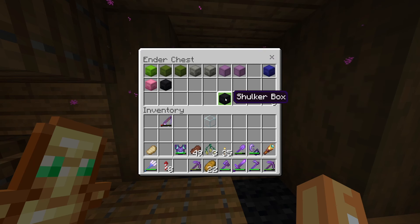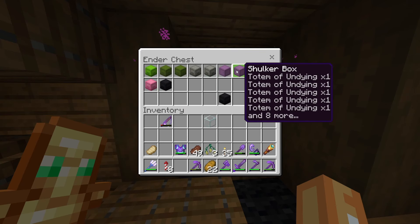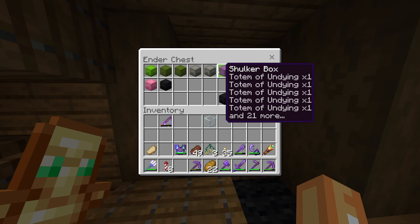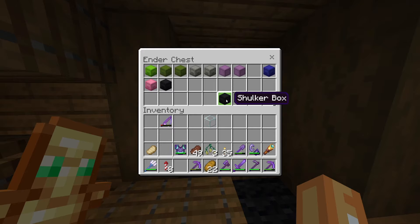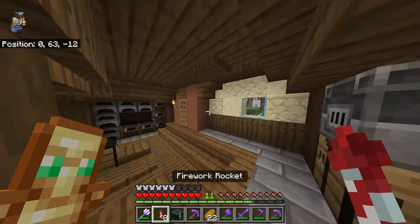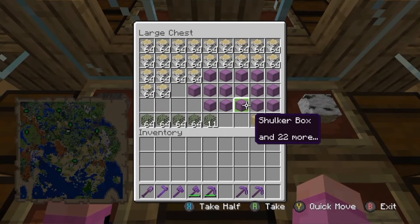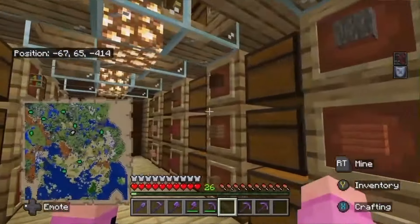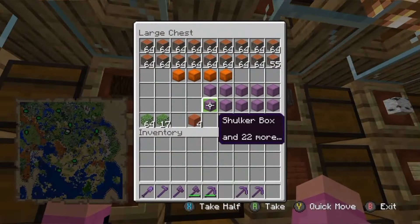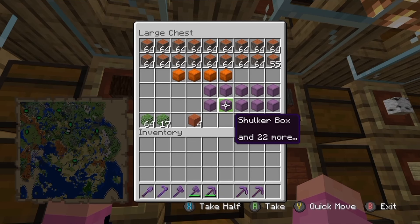Look at these shulker boxes - you can see how I've got items in them. A normal shulker box will list the items next to it, and at the bottom it will say 'and 8 more' or if completely full 'and 22 more.' I've got a video to play showing what happened: a user collected a full shulker box of items - I believe it's wood - and the items no longer exist in the shulker box, although you can see it still says 'shulker box and 22 more.'